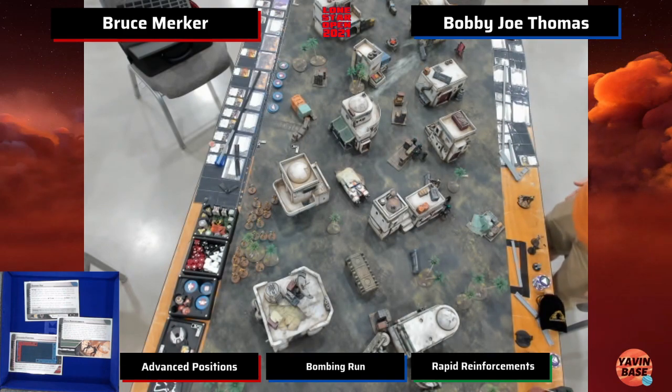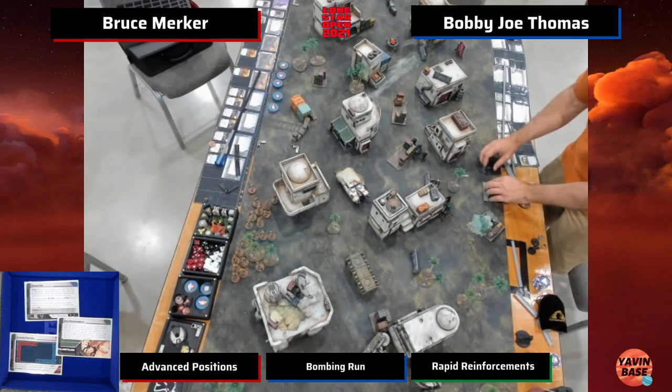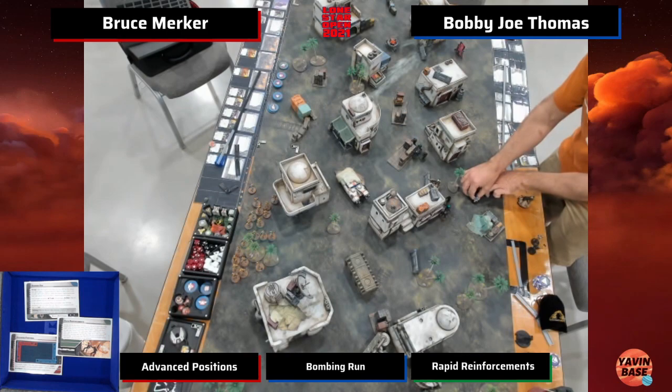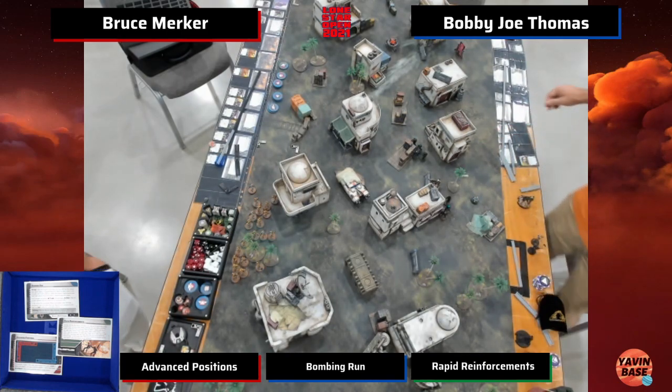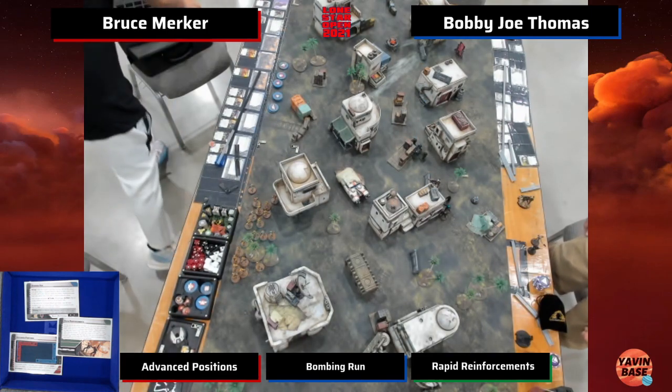I could see it. A lot of times when you're running the bus, the bowcaster is mostly just for the extra melee dice. You save some points, you can spend them on a quad laser or some other stuff. I think it's perfectly defensible.